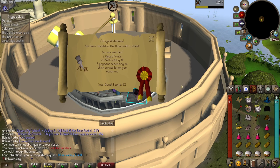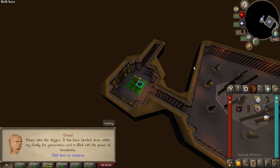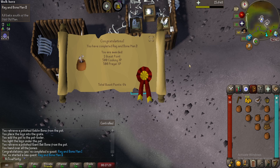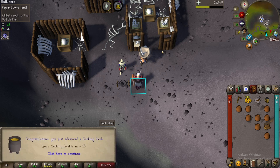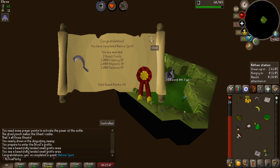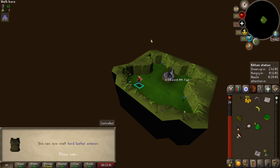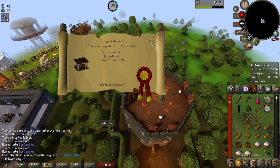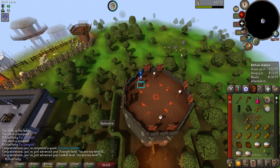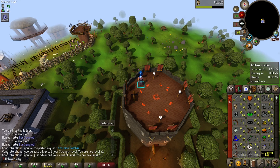Observatory Quest is done - onto Priest in Peril, which is going to unlock Morytania for us. Priest in Peril down, onto Rag and Bone Man Part 1. Another one bites the dust - onto Nature Spirit. 15 cooking. Nature Spirit is down - time to turn in the bar crawl, and then Scorpion Catcher is next. 28 crafting, 39 hit points. Another one bites the dust - onto Jungle Potion. Level 41 strength too, so now all of our base stats are above 40.